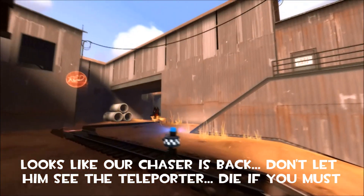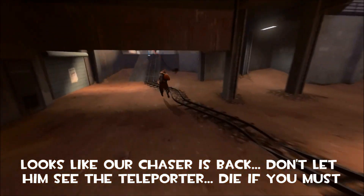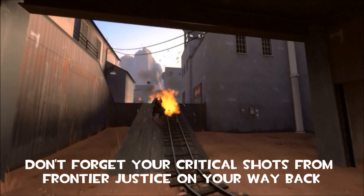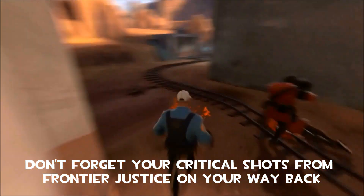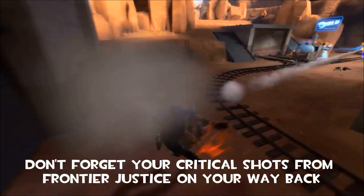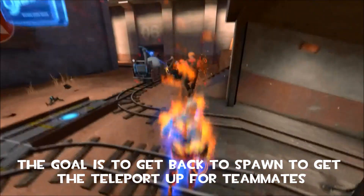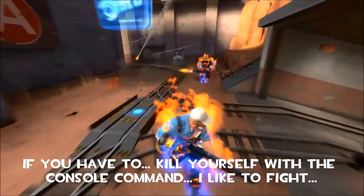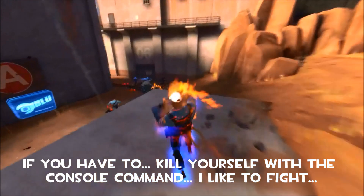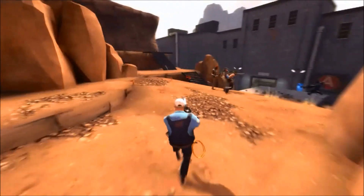Now you want to get back to your spawn. You can either type kill in console or you can run back there. But it looks like this chaser had me earlier and is starting to get me again, so I'm leading him away from my teleporter — I do not want him to see that. I have some revenge criticals and I want to punch these enemies down. I'm just trying to get back to spawn; it doesn't matter if I die. I just want to get that teleporter entrance up for my teammates, but while I'm here I'll dump some mini sentries.